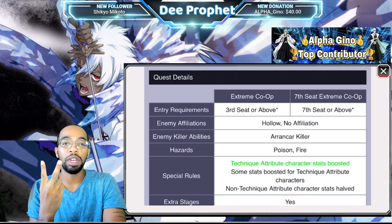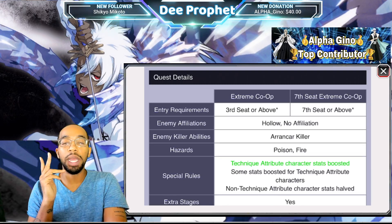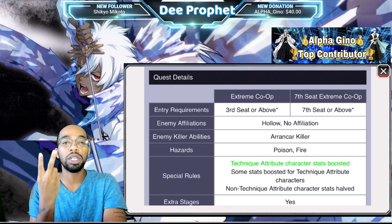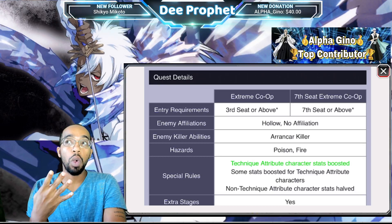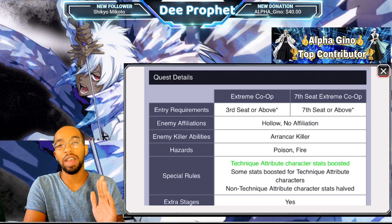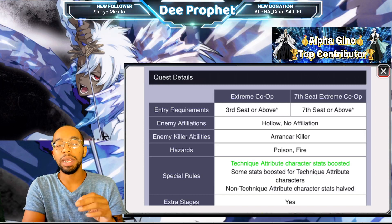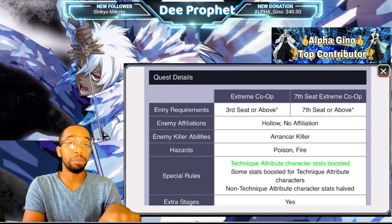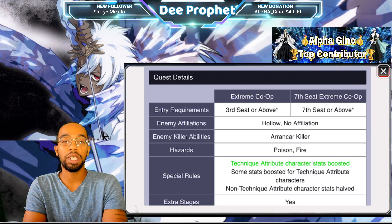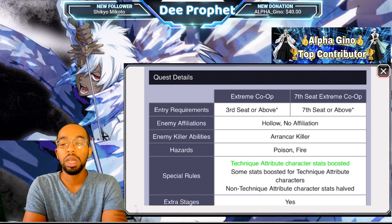There are specific melee-guard and range-guard enemies, meaning the best team composition is two range and two melees. Normally you want everybody to have a killer ability. Now with extreme co-op, attribute is boosted — not killer — so killer is still an extra 20 damage but there's no boost to killer.